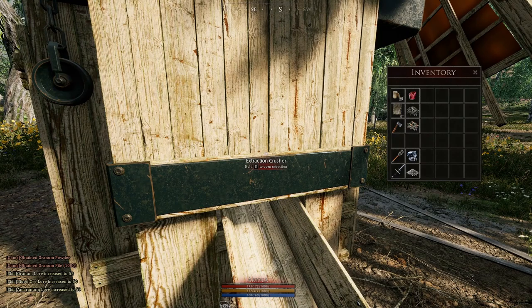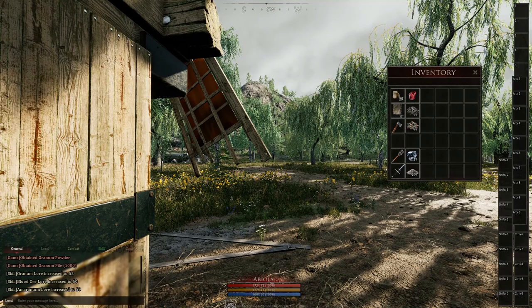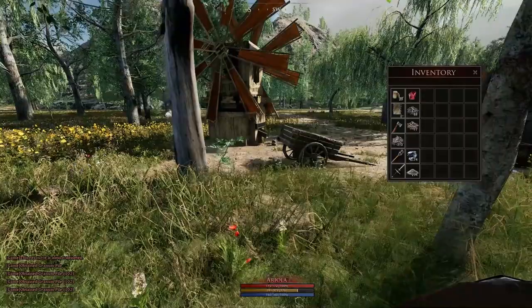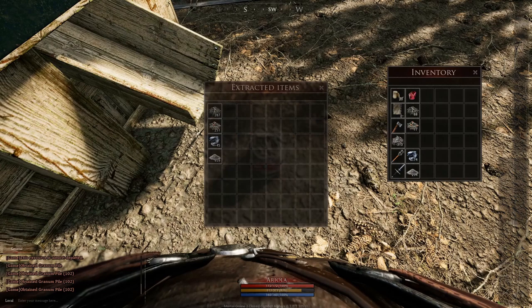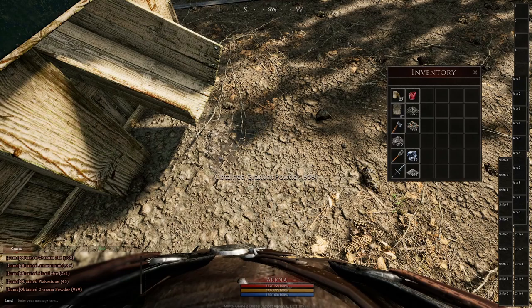In the meanwhile you can do anything — you don't need to stay at the building. You can walk away, mine some more, cut some trees, or whatever you can think of. Once the timer reaches zero, a loot bag is dropped. The loot bag can be looted by everyone, so you need to be careful.